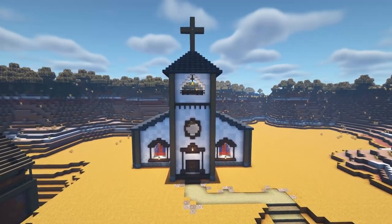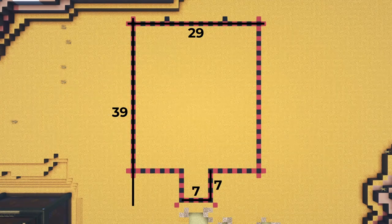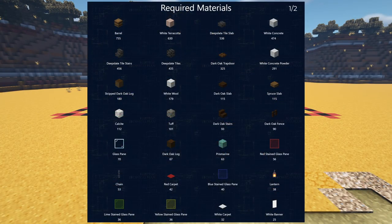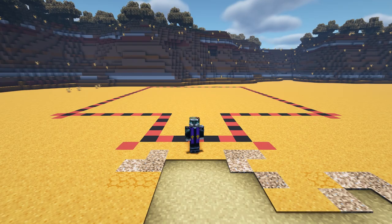Hello my children and welcome to this Minecraft tutorial in which I will be showing you how to create your very own western themed church with a fairly detailed interior. You want to start by clearing an area of 29 blocks by 39 blocks. These are the materials you will need, and as always you may have some placeholder blocks left over at the end. Now let's get building.